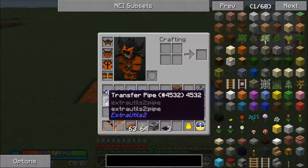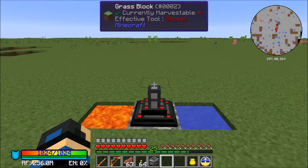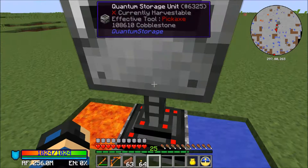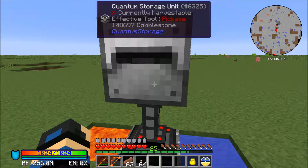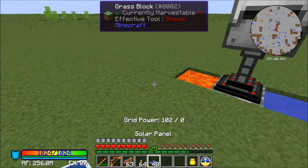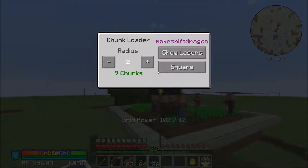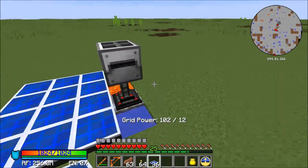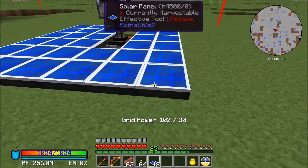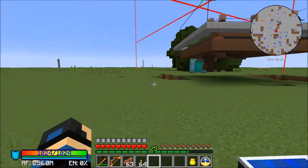Speed mine transfer — no, I don't want you there. There we go. Grid power: 102 out of zero. Just making sure everything is within range. I think we can probably go quite a ways that way.